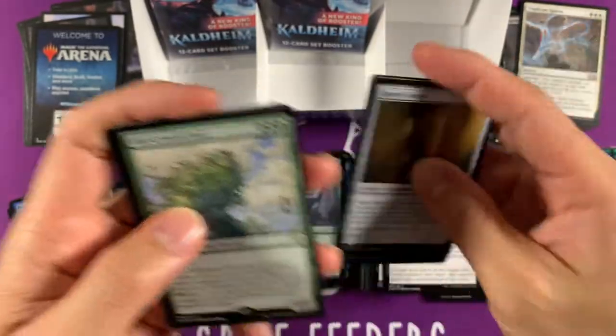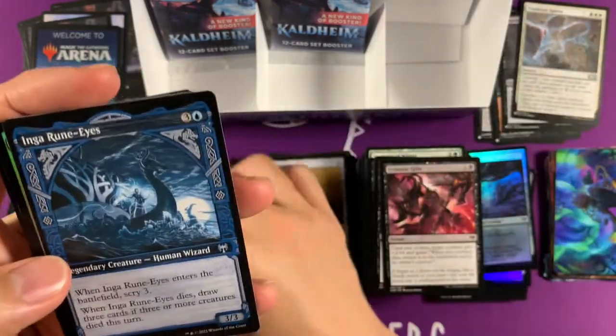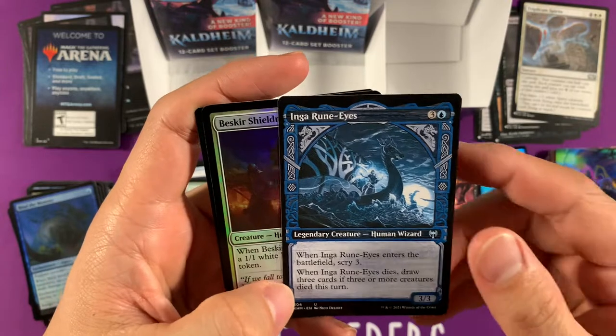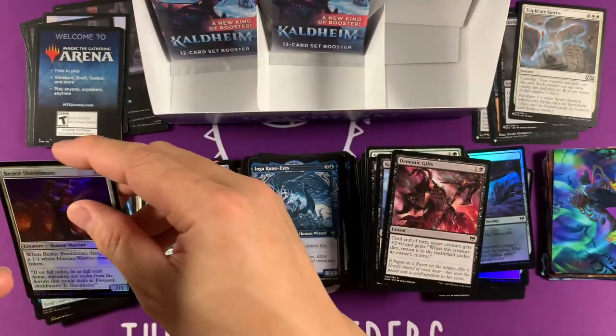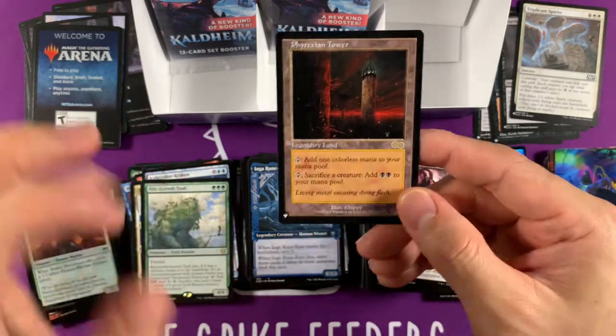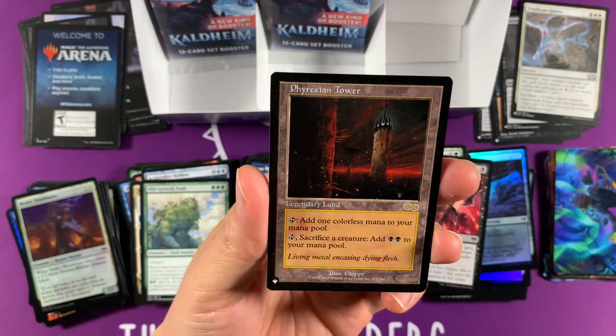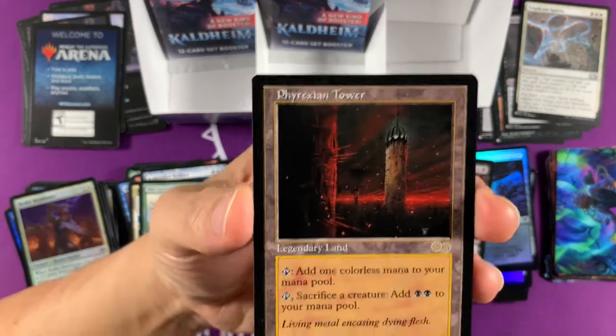Old Growth Troll. The Raven's Warning. Inga Rune-Eyes. Oh, sweet heavens — look at this. It's a blackish card, right? It's black color identity — Phyrexian Tower, the old school version! It's gotta be worth a good penny.